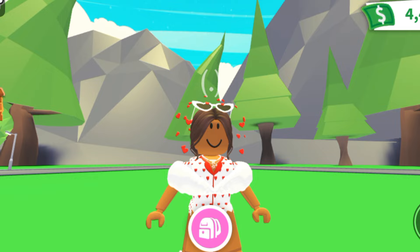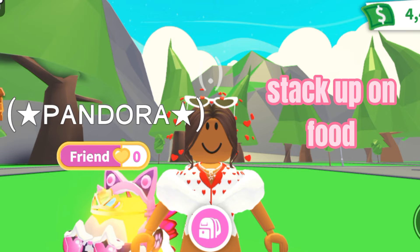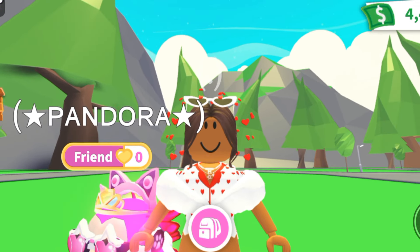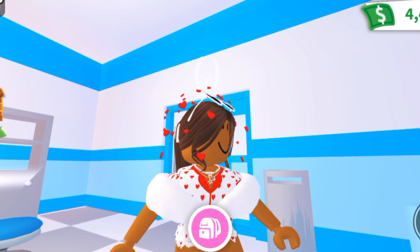The first tip I have for you is to stack up on food. This could be any food in the game, but it's very easy to stack up on food. I suggest this tip because if you want to feed your pet, it's very easy to go into your backpack, get some food, and feed your pet — and it's very accessible as well.